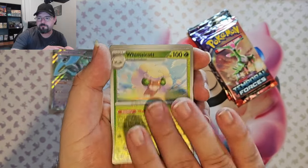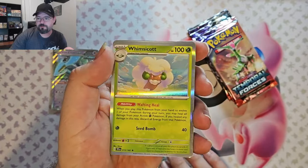Pack two: Greenest Energy, Whimsicott Reverse, Unfezant Reverse, and a Whimsicott Foil.